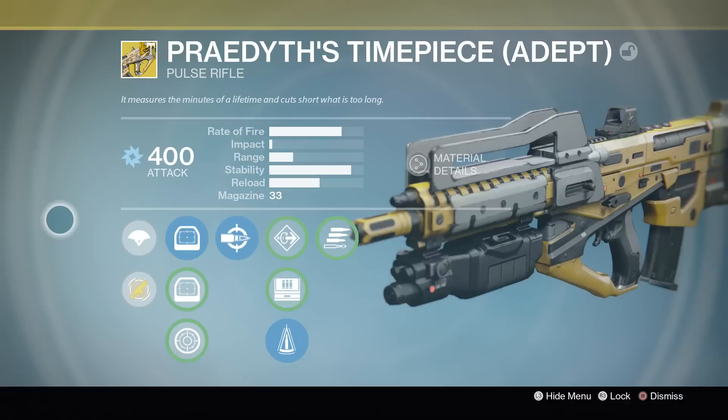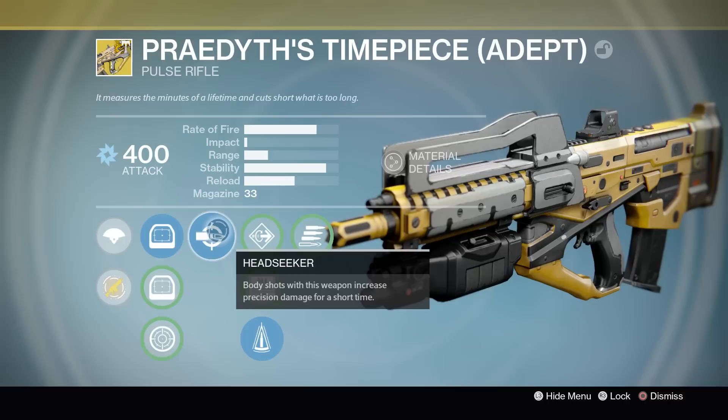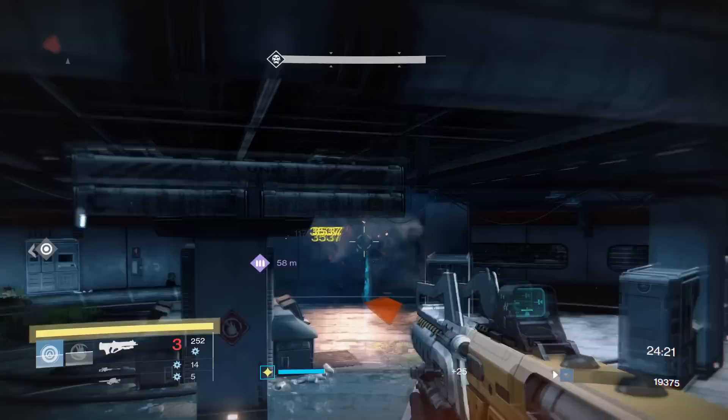Moving on from there, we have the Arc primary weapons, starting with the Praedyth's Timepiece. This weapon is pretty interesting — it's another fast firing scout rifle, similar to the Crota's End Oversoul Edict. It's the same clever dragon archetype that was so relevant in the last meta. It's an incredibly solid weapon with very, very good stability, especially with Perfect Balance. The range isn't incredible, but the reload and magazine are both fine.